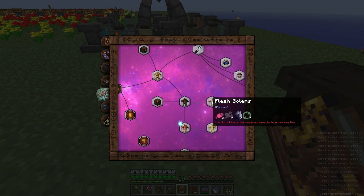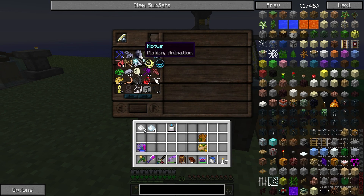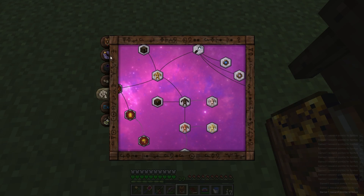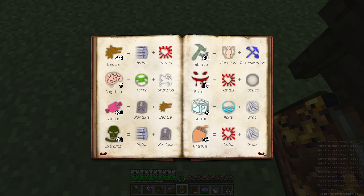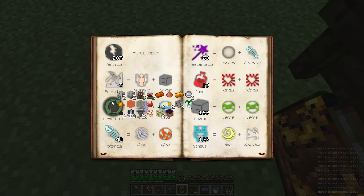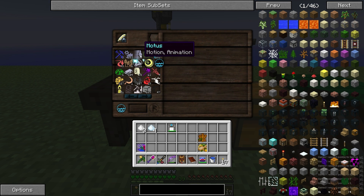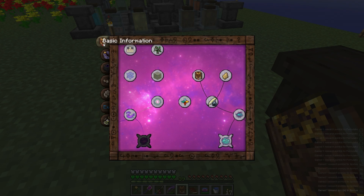We are out of whatever the recycle icon thing is. It kind of sucks that it doesn't really tell you what the name of those are until you hover over it. So this is Permutato - exchange or barter. So we got to look up how to create that, and that's under basic information here under aspects of magic. We need Motus and Aqua. Nine should be enough, I hope.